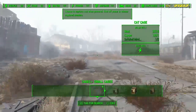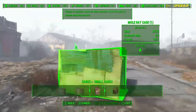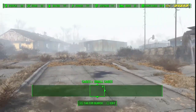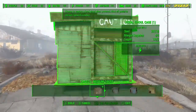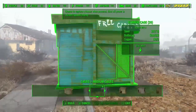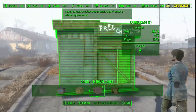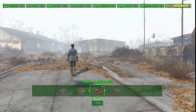Here are the cages you can get. You can have a cat cage, a dog cage, a mole rat cage which actually looks really cool and I can build this. There's a mutant hound cage, and in the medium category we have a Feral Ghoul cage, a gorilla cage, a gunner cage, an insect cage, a raider cage, and a super mutant cage.